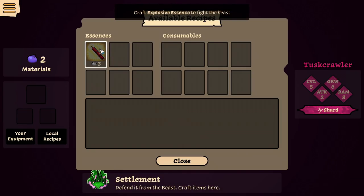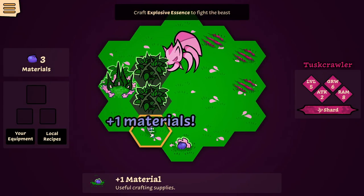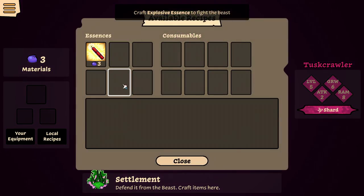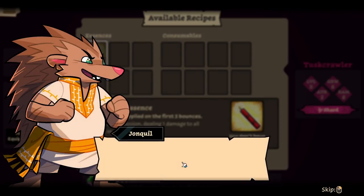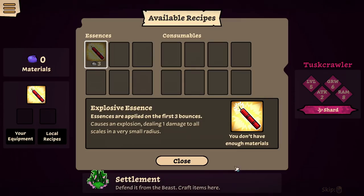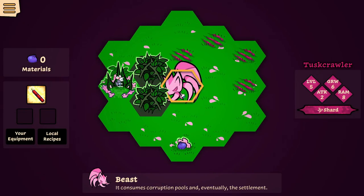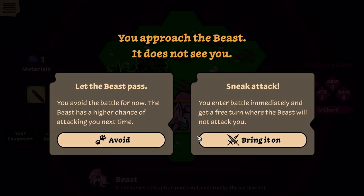So craft this — I don't have enough, I need another berry. I'll go grab a berry and then I'll come back here. It's looking a little spicy, he's getting kind of close. The essence causes an explosion on the first three bounces — this sounds insane! Let's go show that beast a thing or two. I'll grab this berry first and then I'm gonna fight him.